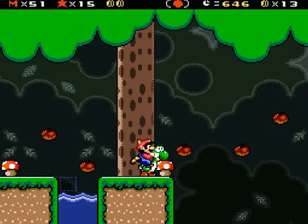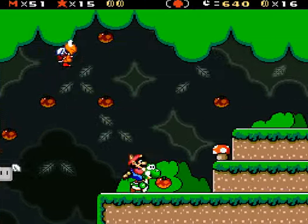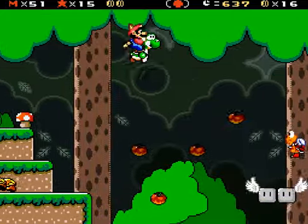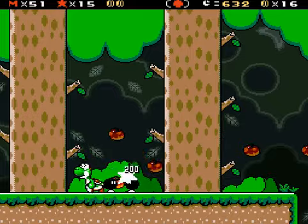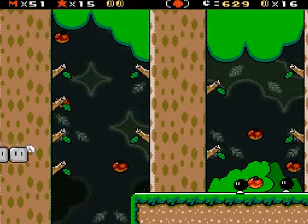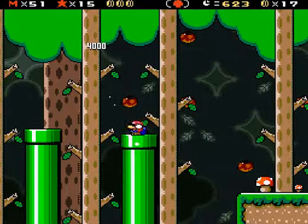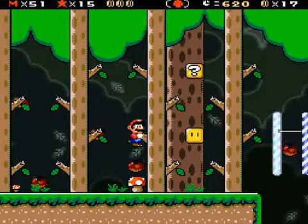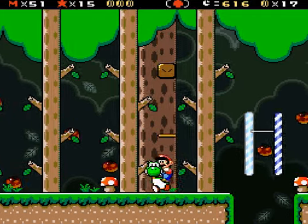I almost missed it there. Why can't I look back to that previous fortress? I'm pretty sure I did not miss a coin — I thought I found them all. Lost my power-up and my Yoshi! Almost lost my life there. Getting the worst of all worlds. There's another one — crisis averted.